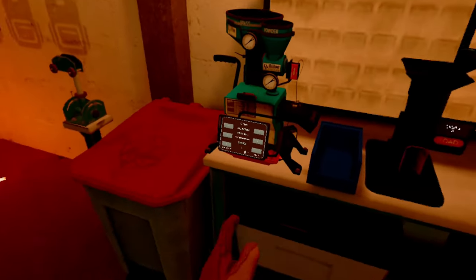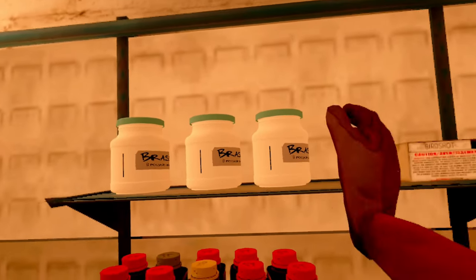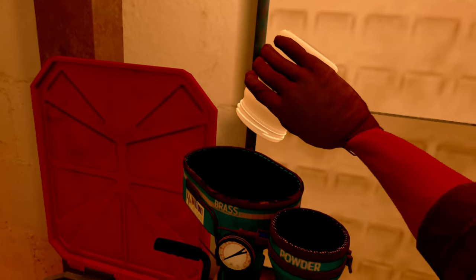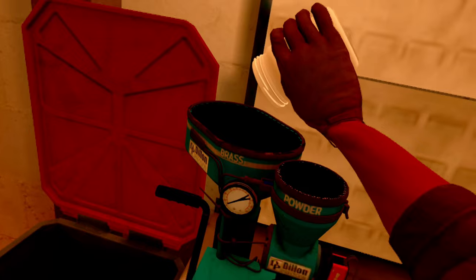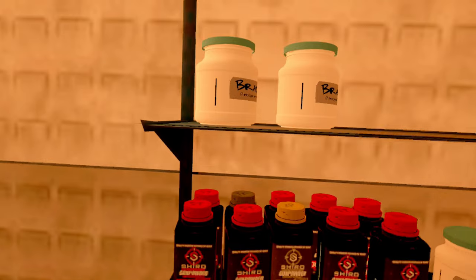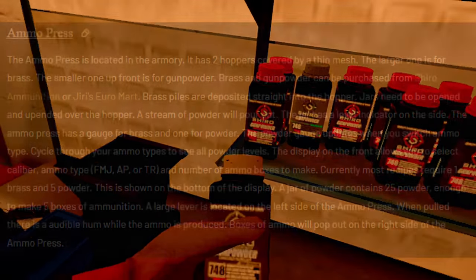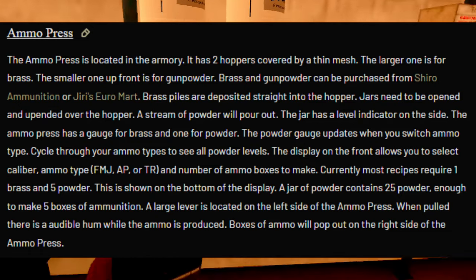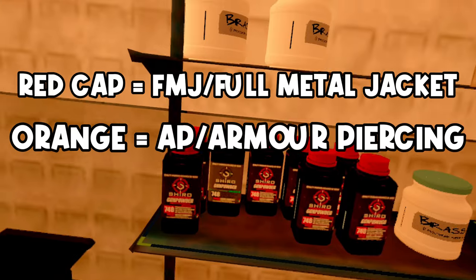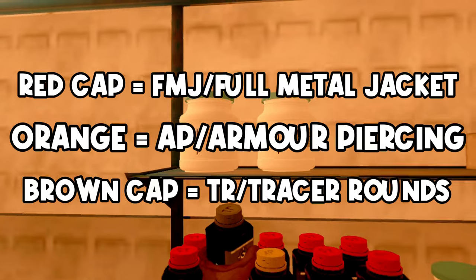Something I do know how to use 100% is the ammo crafter. To make a flat of ammo, you need two ingredients: brass and gunpowder. There are three different types of gunpowder separated by their cap color — the red cap is standard ammunition, the orange-tan cap labeled AP stands for armor piercing, and the brown cap labeled TR stands for tracer rounds. You pour the powder and the brass into their marked slots.